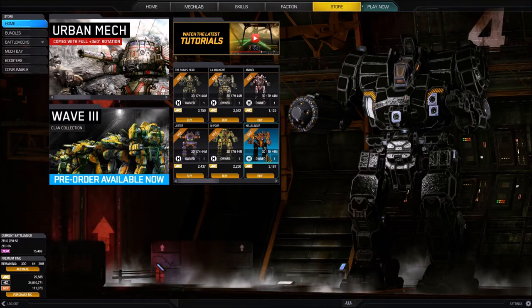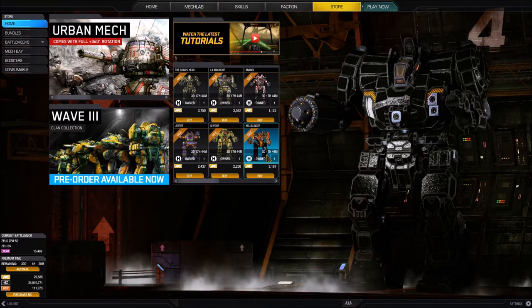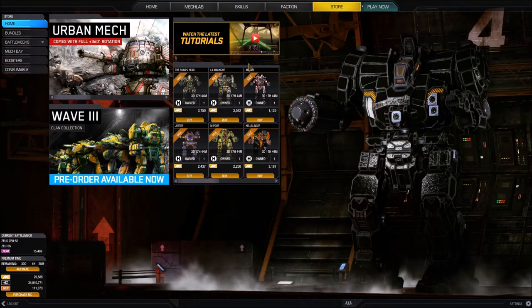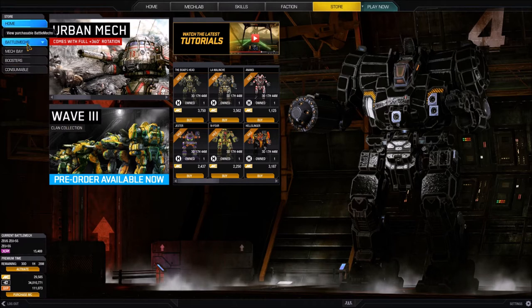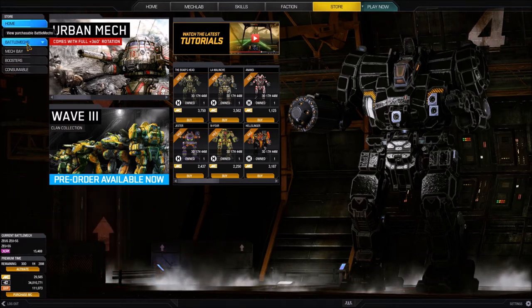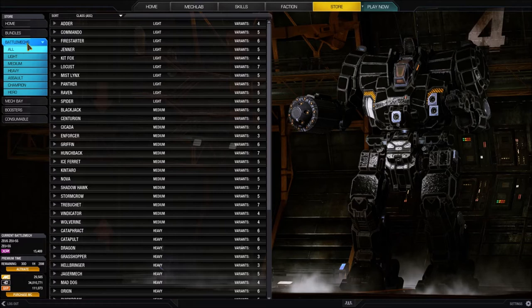First of all, you can see I've got my UI open. I'm in the home or the store tab and on the left hand side I have this nice navigation pane. As we mouse over our options it'll tell us what we're doing. If I mouse over battle mechs it says 'view purchasable battle mechs', so let's go and purchase a mech. I open up the navigation pane and my center display option shows me an accordion of all the battle mechs in the game.